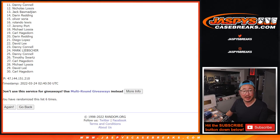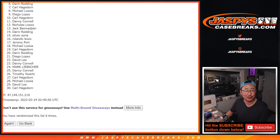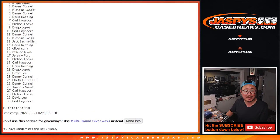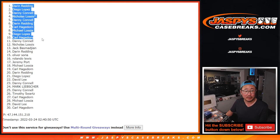Thanks everybody. 11 down through 30, I appreciate it, thanks for taking the risk. Top 10 — happy times for you because you're in the break. Carl is happy. So it's Diego, Michael, Carl, Darren, Danny — oh Danny, you got it — Nicholas, Danny again, Diego, and Darren. Congrats to the top 10 after 6. We'll see you in the next video for the next break. JazbiesCaseBreaks.com.